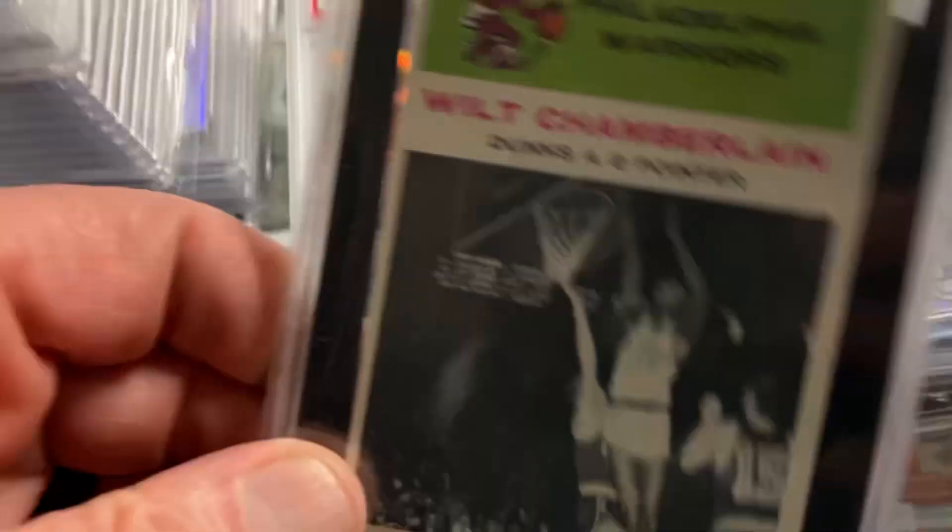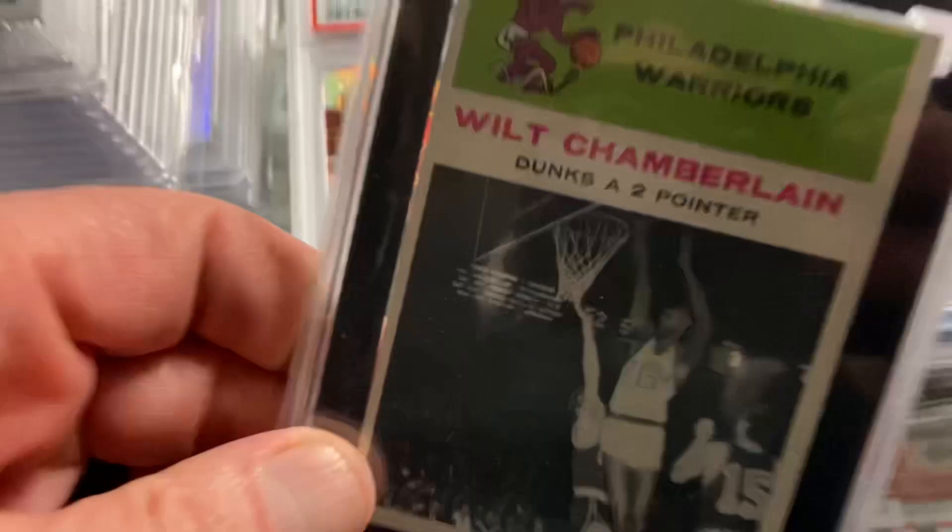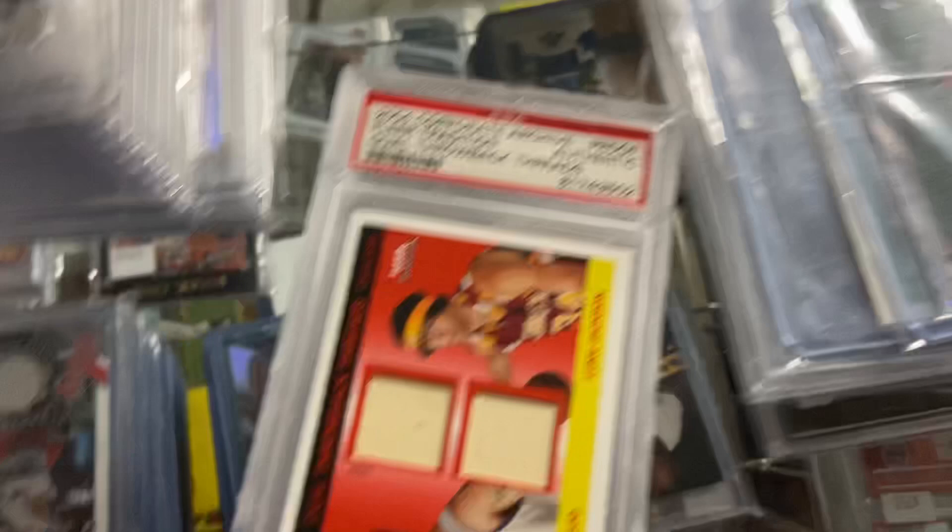Just some old graded cards. Some better ones in these stacks here — I won't go through them all, but you can come in and see them. There's Zion, that's the best one by far. The Interaction Wilt. Kyler, Silver Rookie. Some other stuff, some cheaper ones there. But yeah, probably about 30, 40 slabs — something like that.